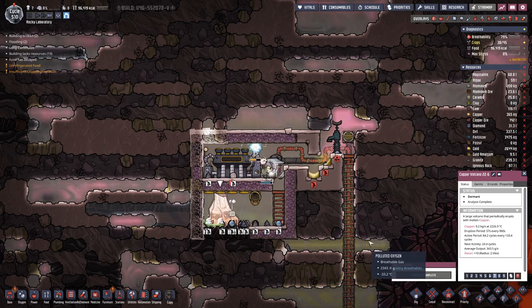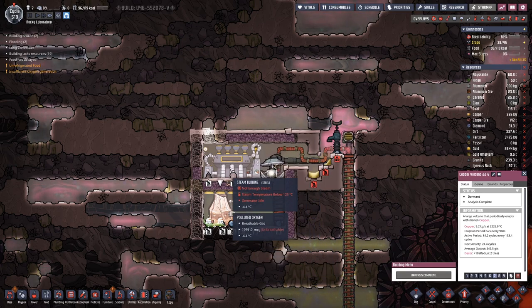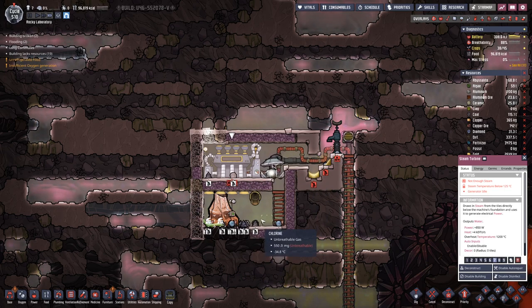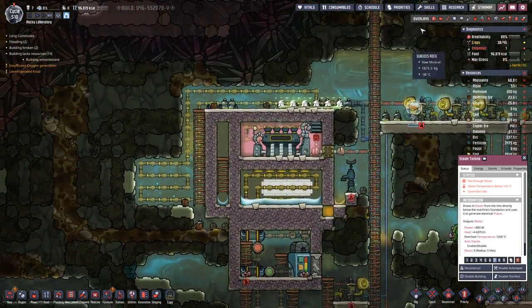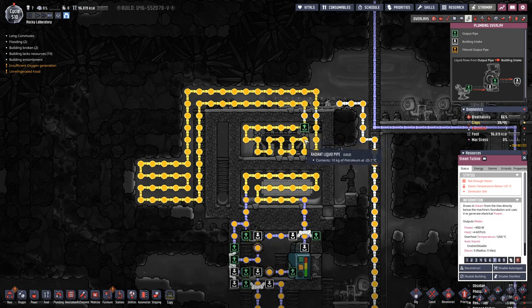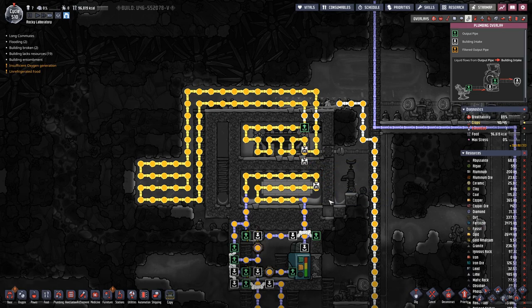What I noticed is this machine actually needs a liquid vent that goes back down — something that we forgot here, because there we have it like this. Yeah, that does not really work. So let's remove those and break open here.